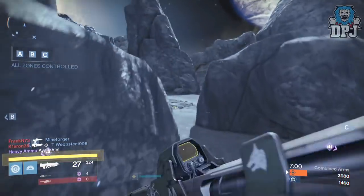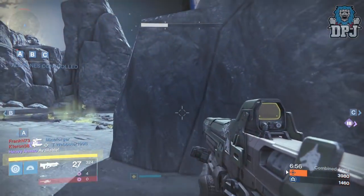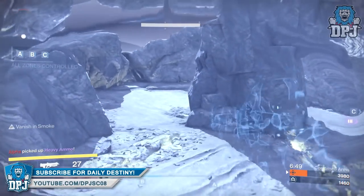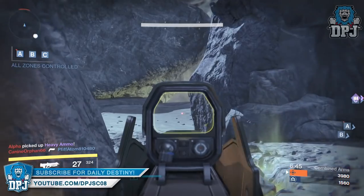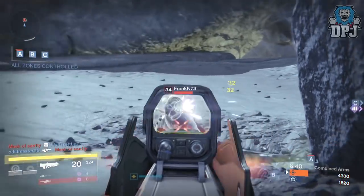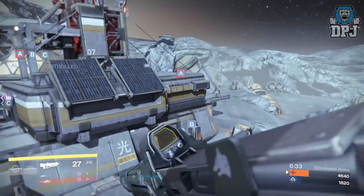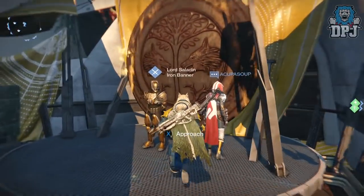As far as I'm aware, everything Lord Saladin offers in his inventory can drop as post-match rewards, but in my entire Iron Banner grind I have seen everything else drop apart from this pulse rifle, so I'm guessing it's a rare drop. I actually bought mine from Lord Saladin himself as the mods on it are more than okay. My primary use of this weapon is PvP, so we will take a look at PvP stats once we have gone through the perks it offers.